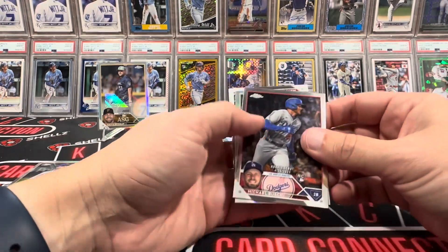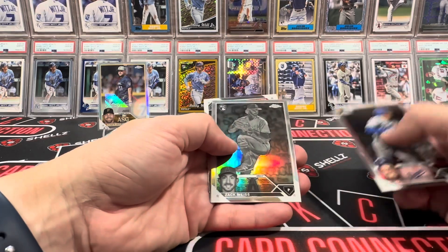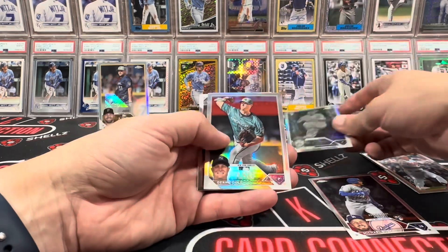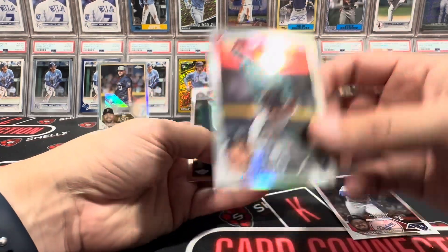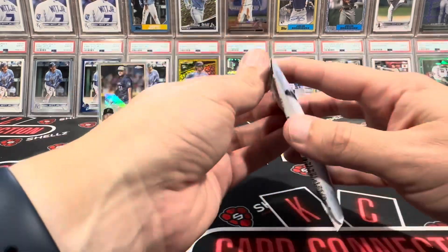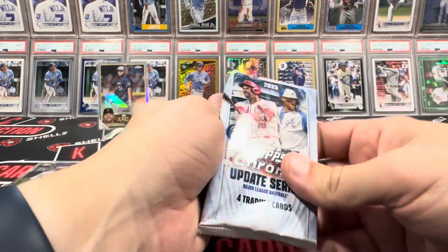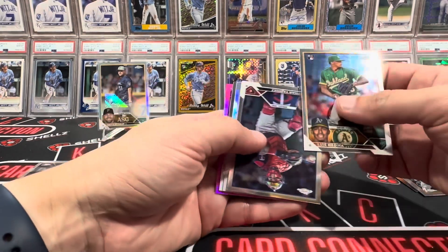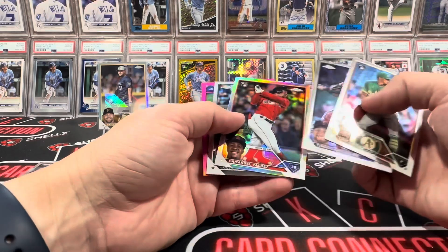One box, one auto - can't complain. So I picked up a few of these, let's see how many autos we've gotten total. Some people have gotten like multiple autos out of a handful. Look at that - Zach Weiss on the negative as well, Garrett Cole the All-Star. Not bad - getting a couple of hits: an auto and a negative. Sweet.